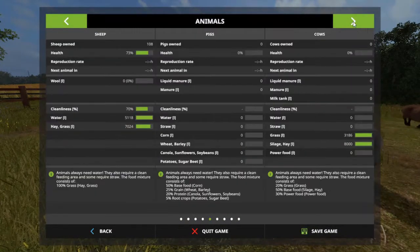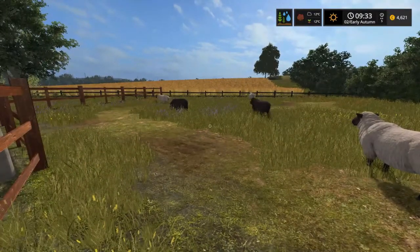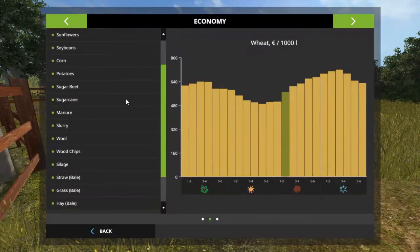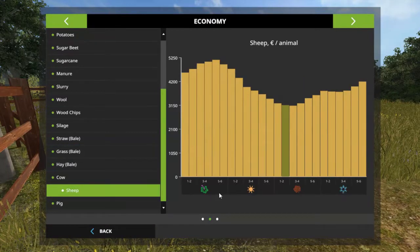Before we start bringing in some cows, their health is at 73, and it's not actually going to get any better because we have been feeding them exclusively on hay. They are in good health overall, but the major problem with selling them today is that the price is at an all-time low at the moment, so it's probably not the best time to be selling the sheep.